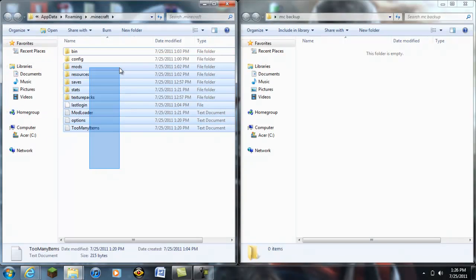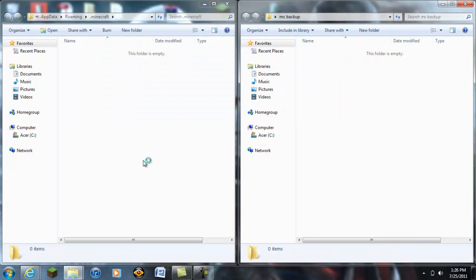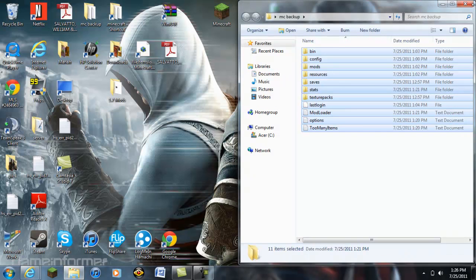Basically highlight all these, drag, or copy and paste them into the backup folder, then delete these. But I'm just going to skip that because I have some mods in here that I want to keep.